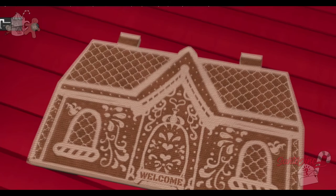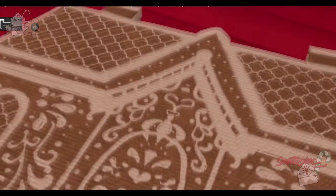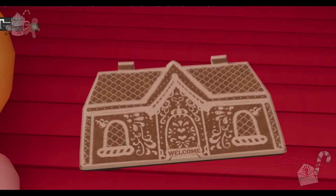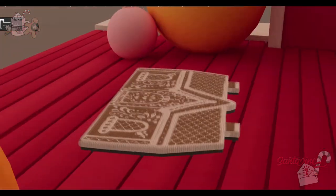We have a really cute doormat from Dahlia — a little welcome mat. Look how fuzzy that looks! It is one land impact total and is called the Winter Memory Gingerbread House doormat. It looks so comfy.